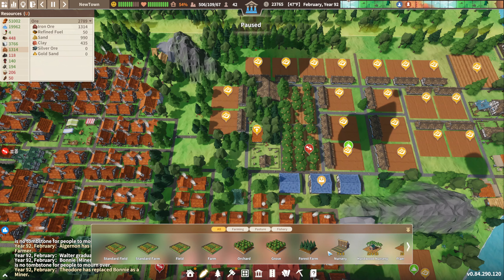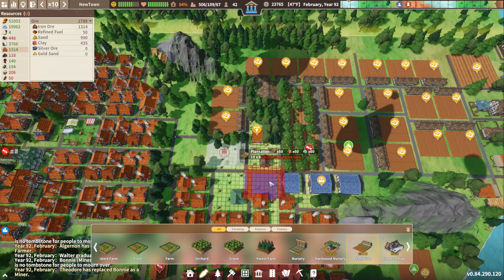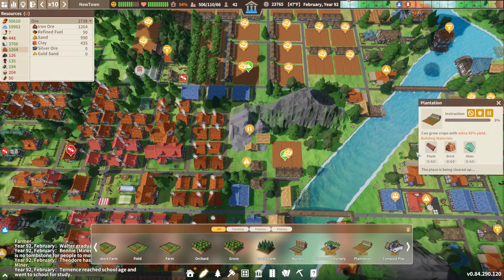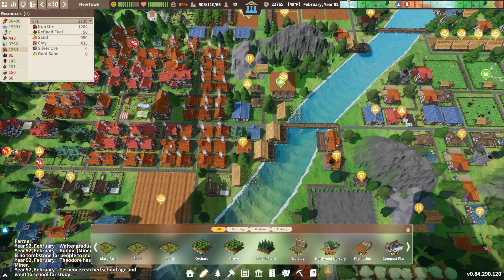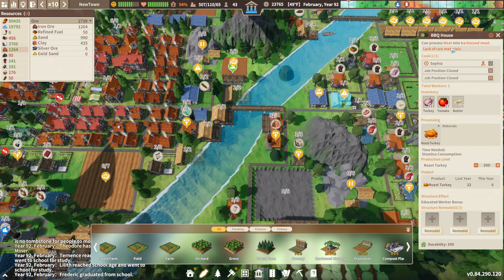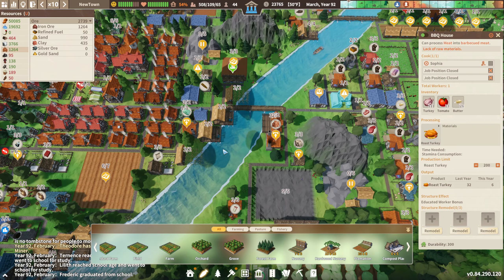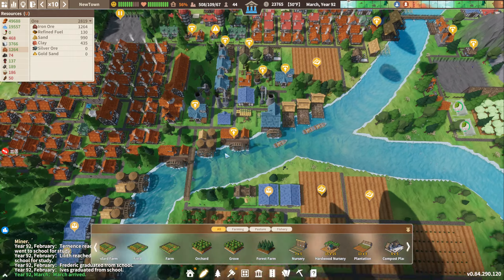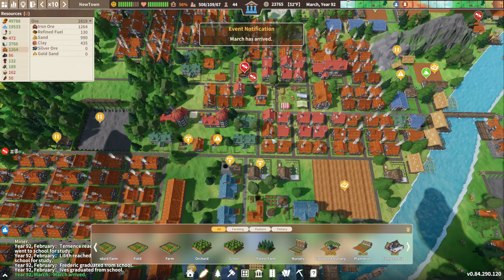Alright, we need to build another plantation — if anything, just because I need more tomatoes so that this barbecue house can keep making roast turkeys. There are so many resources in this game. It's absurd.